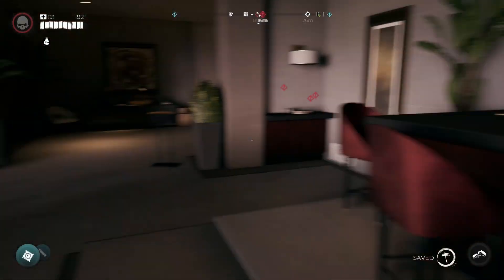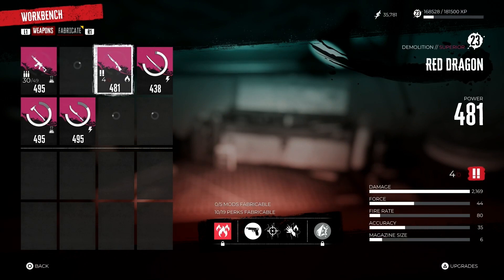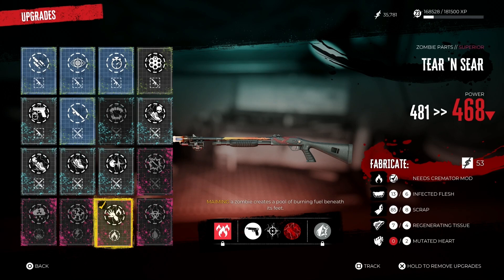You can make this weapon a little bit better. I'm a little bit later in the game but I can show you some of the mods I have. I've got Pair and Snare equipped — maiming a zombie creates a pool of burning fuel beneath its feet, which literally creates an explosion and fire that sets zombies around you alight.